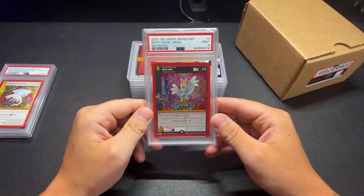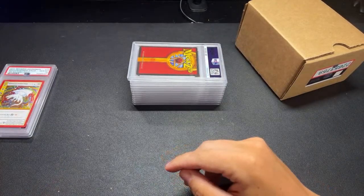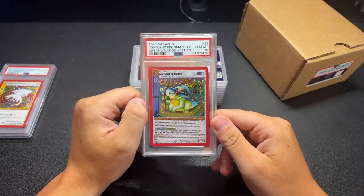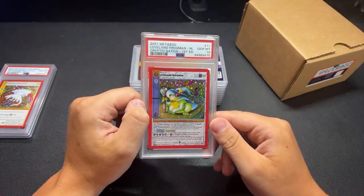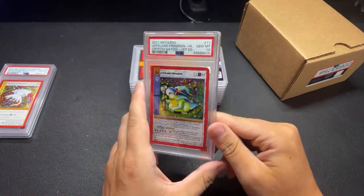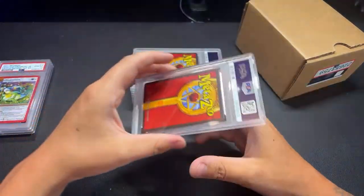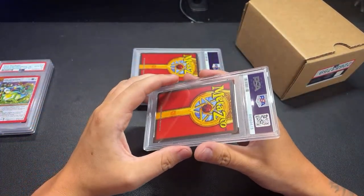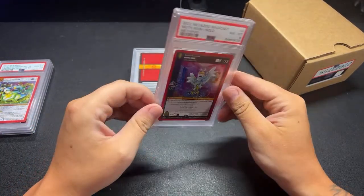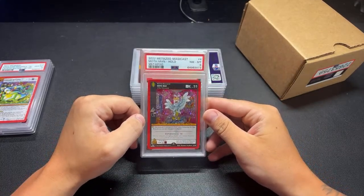Metapoo Magicast Mothman hollow - PSA 9. Cryptid Nation First Edition Loveland Frogman - we got another 10! I had two 10s in my collection, sold one of them, so now I'm back to having two. That's going to go back up in the display case. The Metapoo Mothman hollow came back an 8.